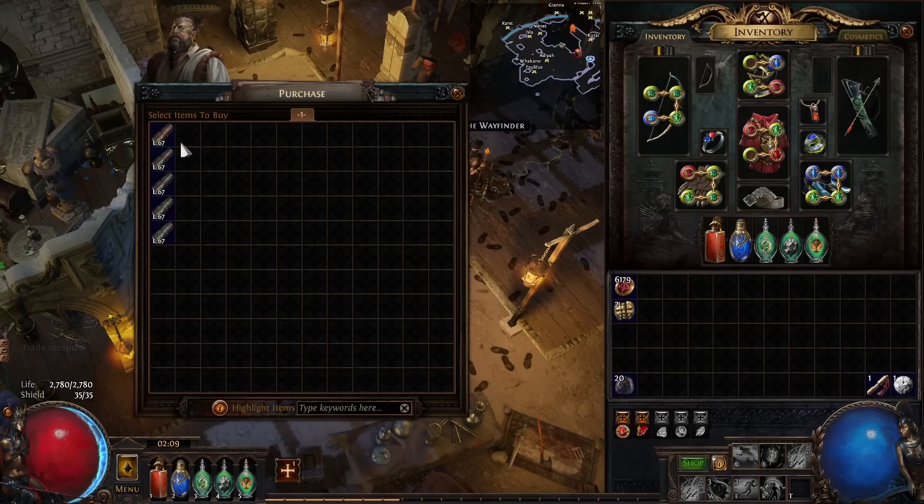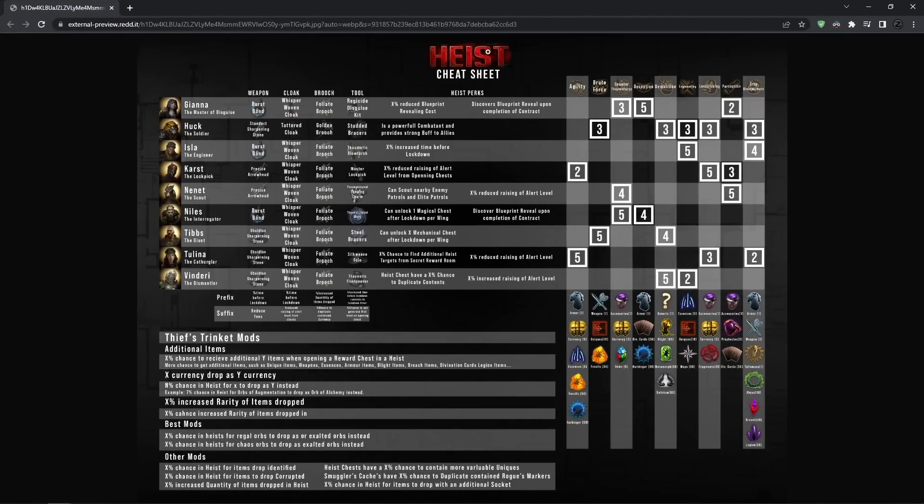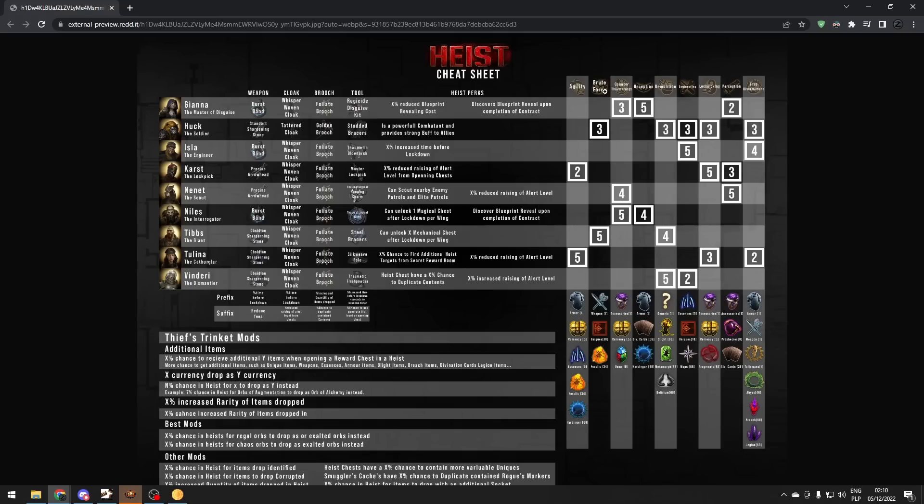The contracts you're going to buy are Demolition and Lockpicking. Demolition — as you can see in this cheat sheet which I'll link in the description — is the only one with the generic reward type. Generic rewards are actually the best because they give you currency, jewelry, basically everything. You'll generally drop more from these chests. The second most important is Lockpicking, because you need Chance Orbs and Lockpicking is generally the best for farming straight-up currency.